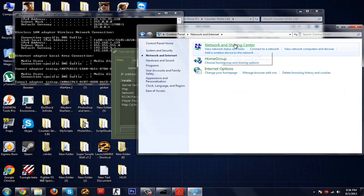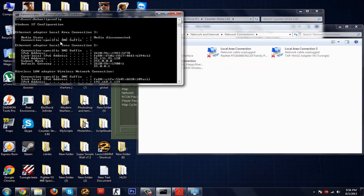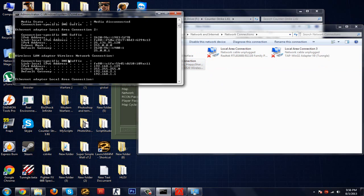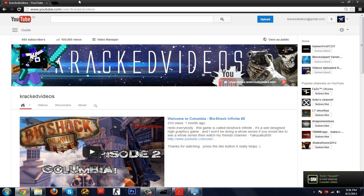Alternatively, go to Control Panel, then Network and Internet, then Network and Sharing Center. All your network connections will be listed there. Find the one you're using — for me it's Wireless Connection. You'll see the link-local IPv6 address, IPv4 address, subnet mask, and default gateway.